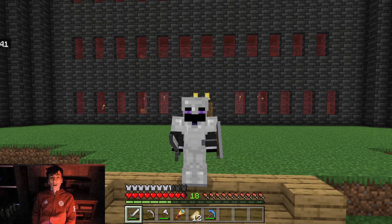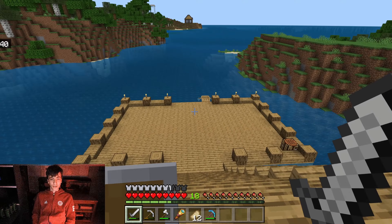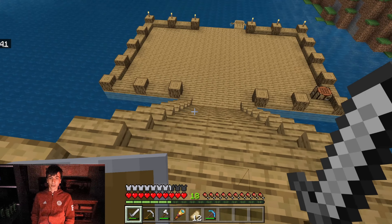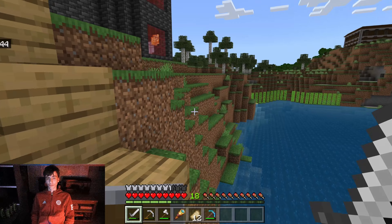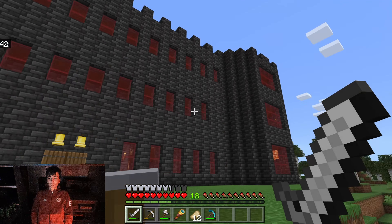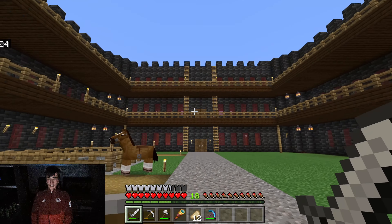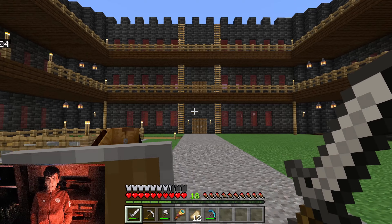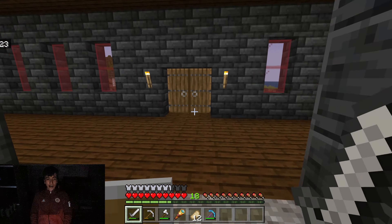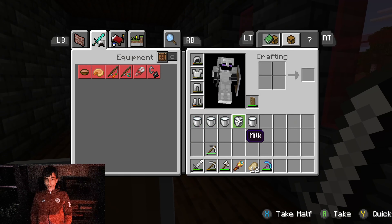Welcome back to another episode of the Minecraft series. In this episode we are going to be trying to take on an ocean monument. A lot has changed since the last episode — I've been grinding. We've got this small docks area now because it was really hard to get up this hill every time, and the castle has another floor so it looks even better. It kind of looked a bit weird with only two floors.